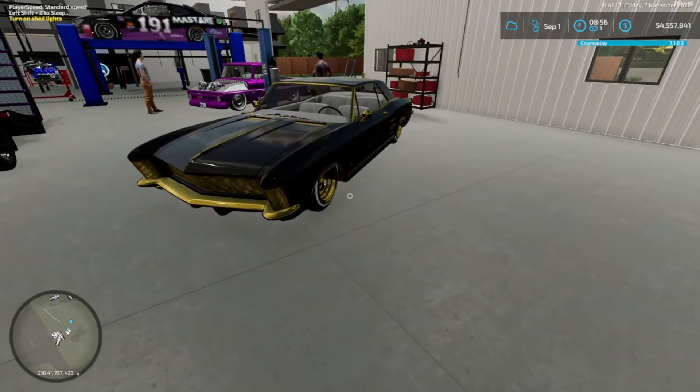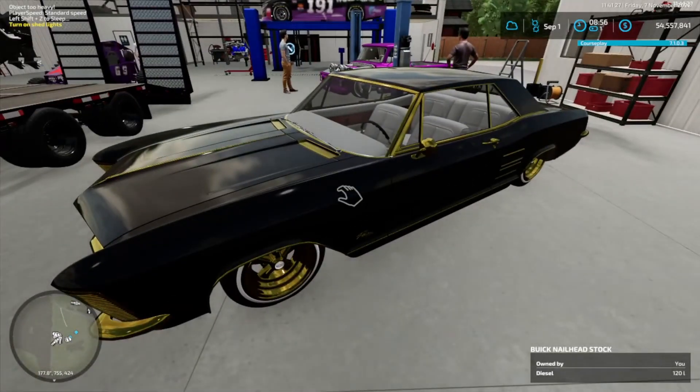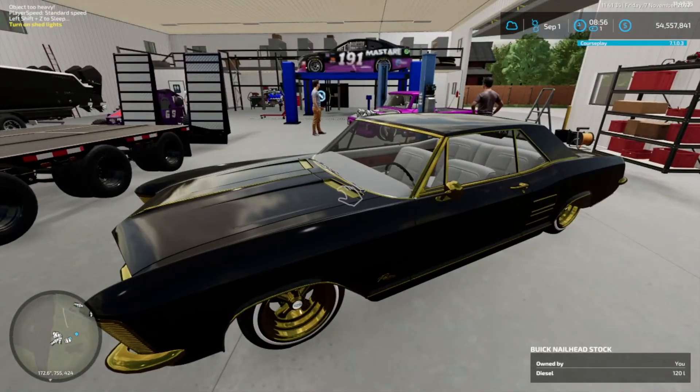Everybody does chrome and I thought, nah, black and gold looks good, so I went with the black and gold. Gold rims, gold trim - looks nice. Now, flatbed trailer here - that's for putting the two race cars on.